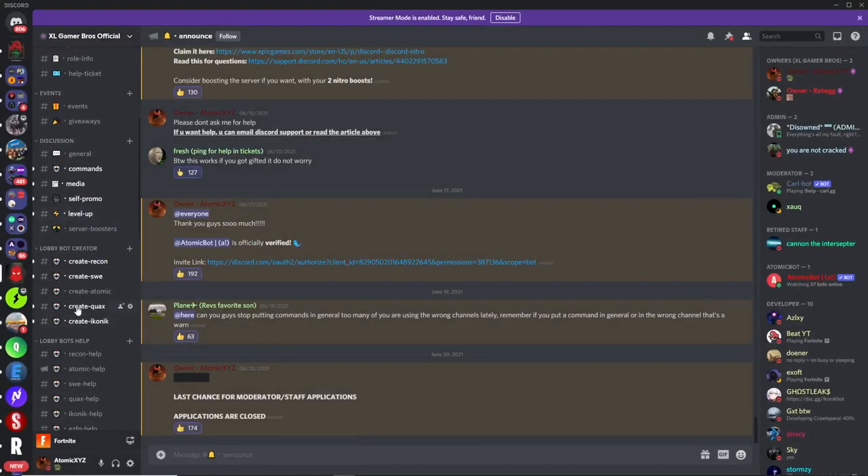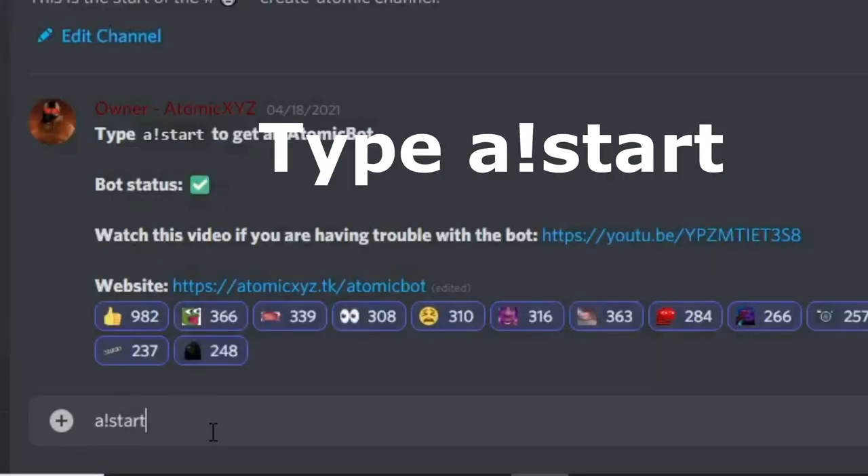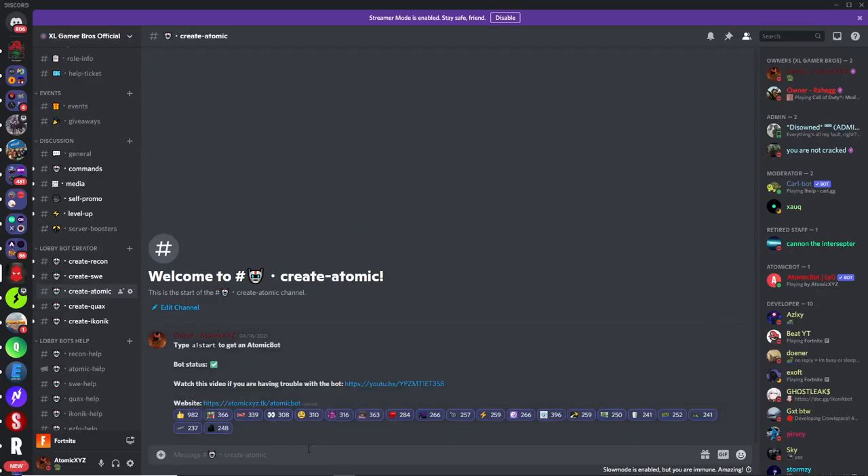Once you've made sure of that, go down to the Create Atomic section and type in !start right there. It'll delete your message, and that's how you know you did it correctly. Now wait about 5 seconds and you'll see that AtomicBot will DM you.